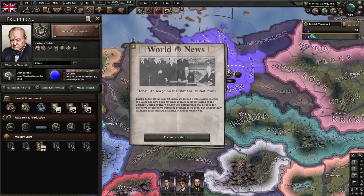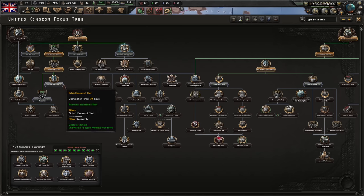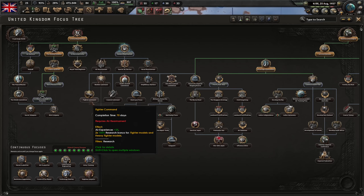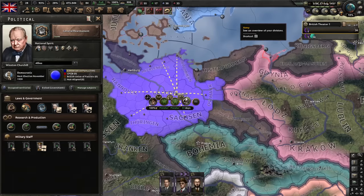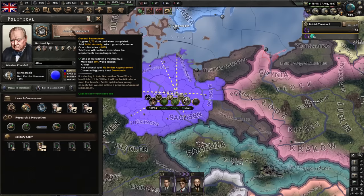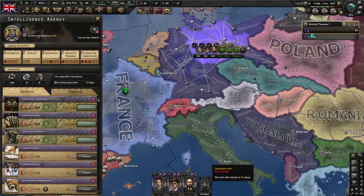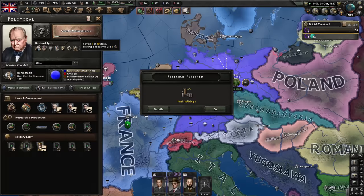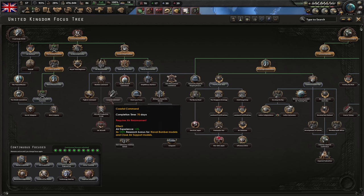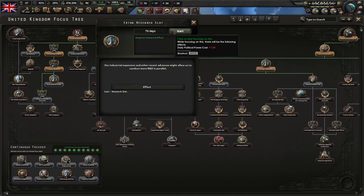Time for General Rearmament. I could get an extra research slot instead, but I want to get Fighter Command and Coastal Command as soon as I can, so we can start fielding better fighters. I don't want the world tension to decay and block me out of General Rearmament. Let's also become the Spymaster — that will give us an extra operative slot. Infiltrate the German navy. We've done General Rearmament. We want Fighter Command and Coastal Command next, but first we'll get the fifth research slot.